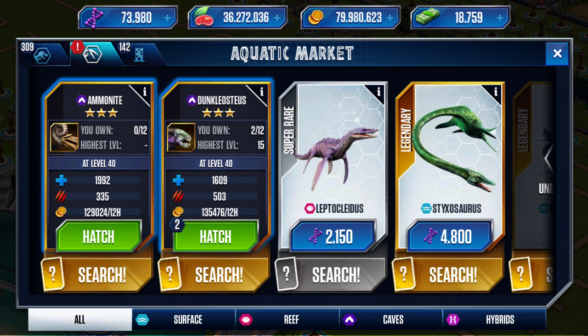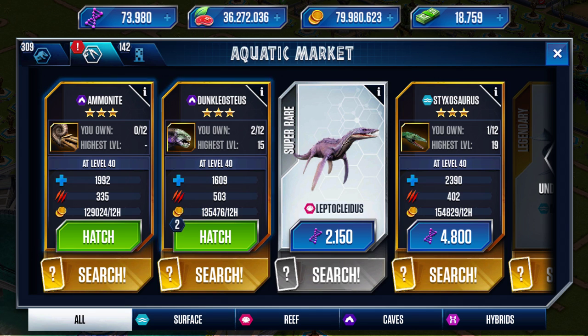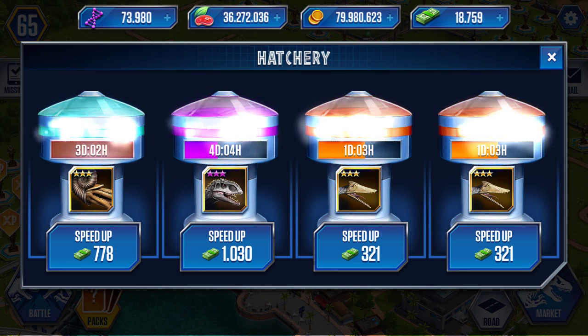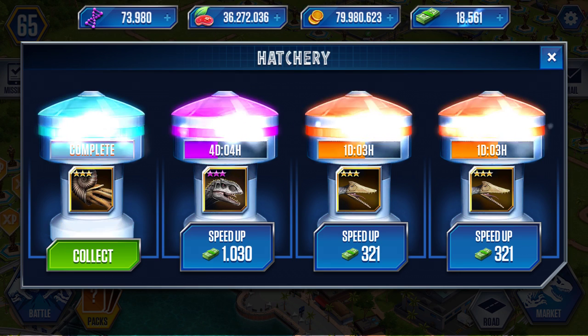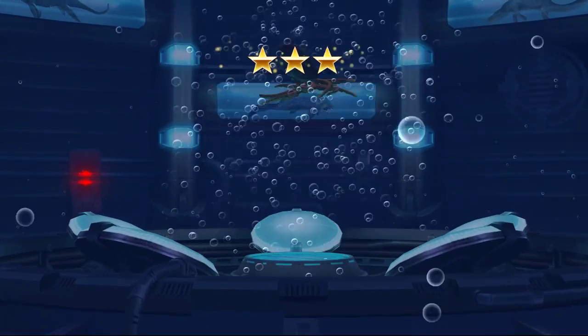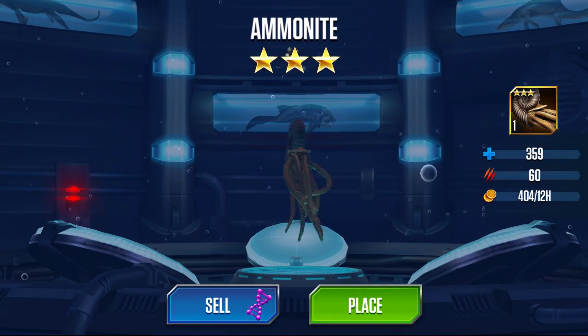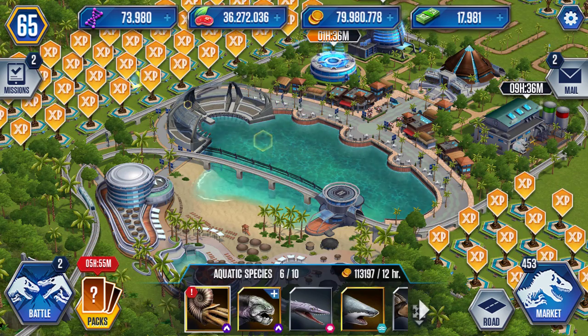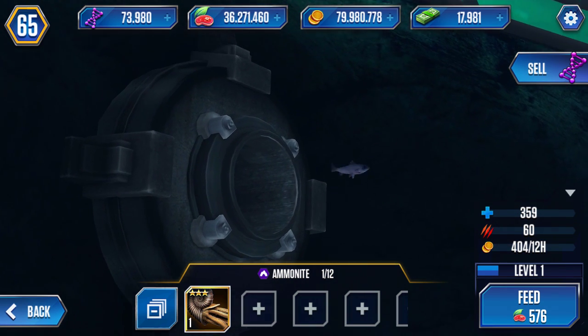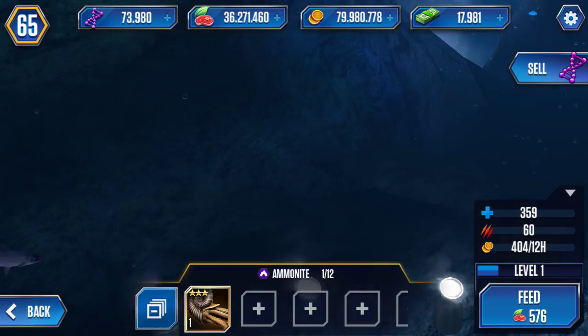Let's get to where are you, Ammonite. Let's see his stats - definitely a Therizinosaurus-like dinosaur. But Styxosaurus is a lot better - yeah, 70 attack and 400 health, but we'll have to see the DNA cost. A bit less - only three days compared to Styxosaurus which was four days and a few hours. I really want to see his feeding animation. He's not that great but at least we have another legendary and the park is slowly getting bigger.